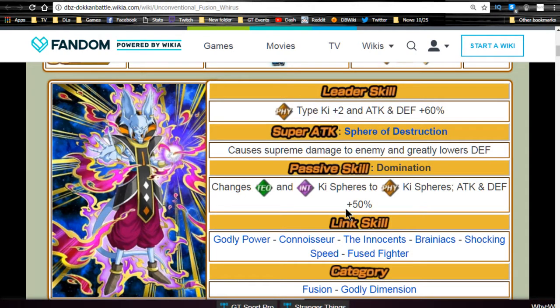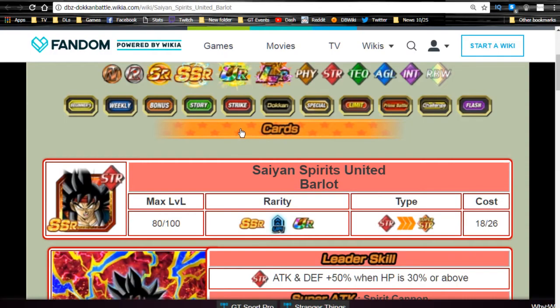If you pulled Wirus, kudos to you — do not Baba him. He is a good unit. Actually, don't Baba any Fusion characters — even the weaker ones like Janembu — they are really good units.